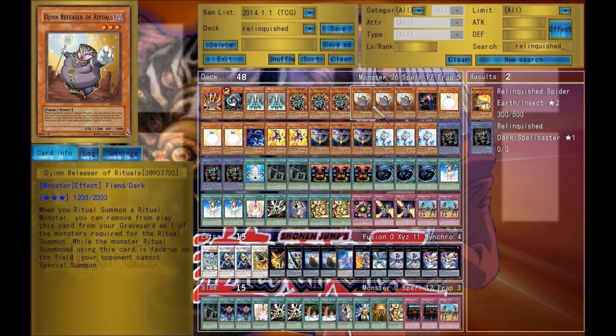And that's also the reason why I don't run Advanced Ritual Art for it, because I would never go for it — I'd always want to be able to go for Jinzo.